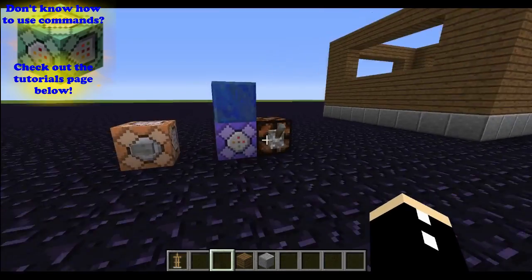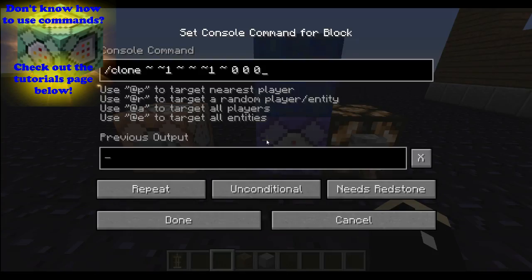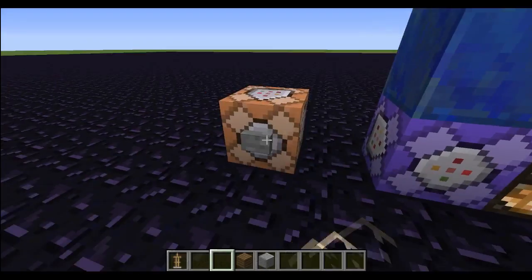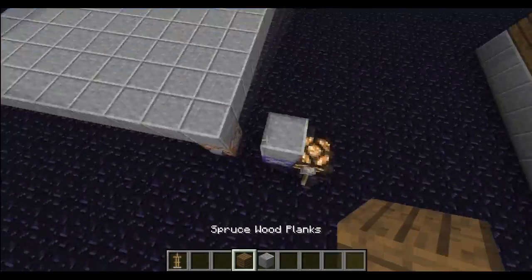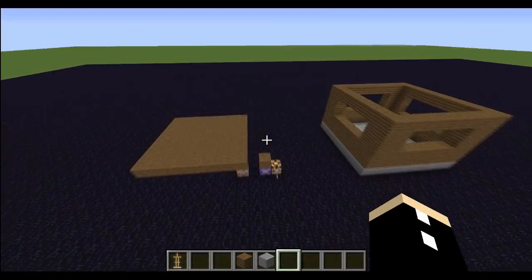Instead of using army stance now, let's just use these two command blocks here. So this first command block is just cloning something down, and then this one is going to do a custom fill command here. So we're going to press the button here, and as you can see, the floor is lapis. Let's replace the block here — now the floor is andesite. Let's replace the floor here, and now the floor are planks.